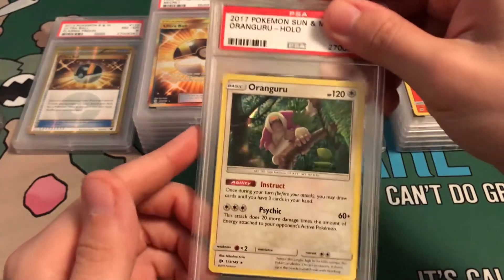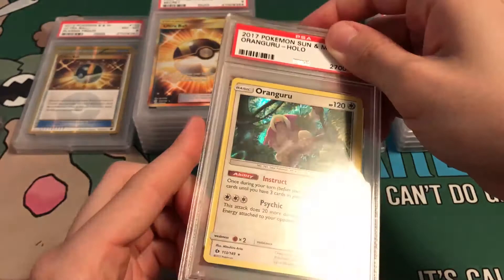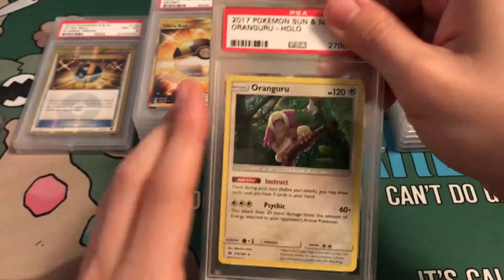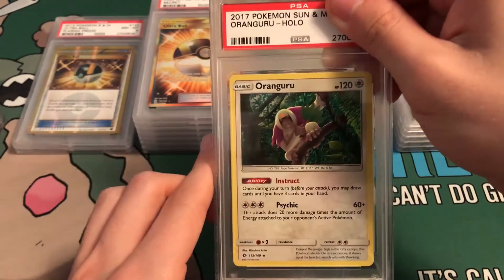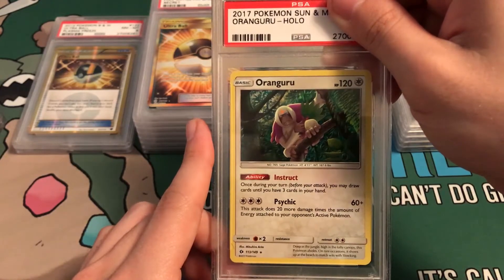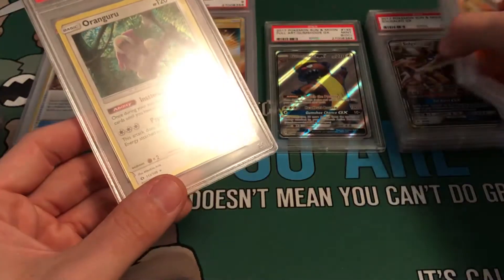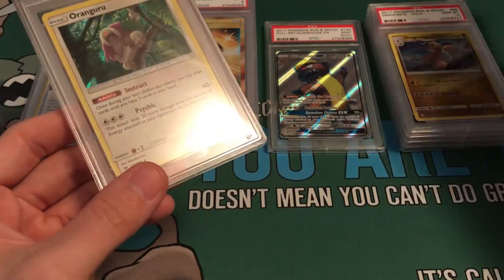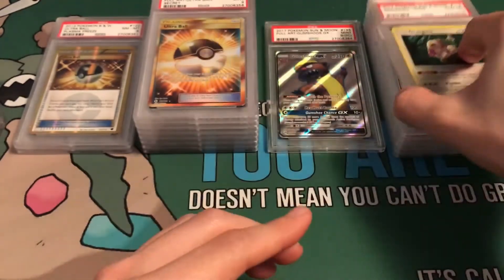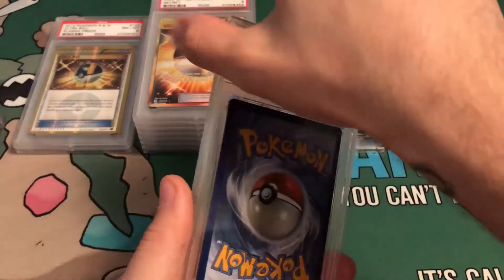Next up: Oranguru — one of the most playable cards out of Sun and Moon. It's going to be really great when Shaman rotates out. I thought this card looked phenomenal; it looks perfect so why not send it in. Gem Mint 10! We're on a streak here guys — we got Solgaleo 10, Dragonite 10, Arcanine 10, and Oranguru Gem Mint 10. Let's keep this going!